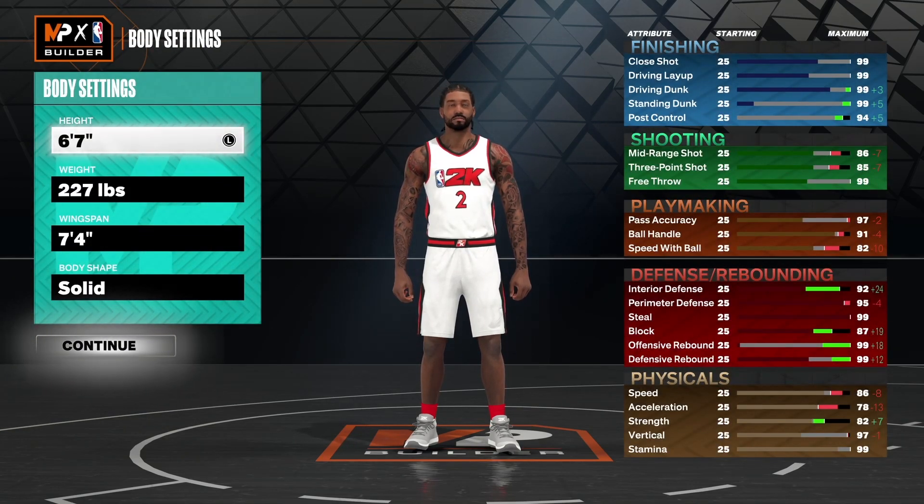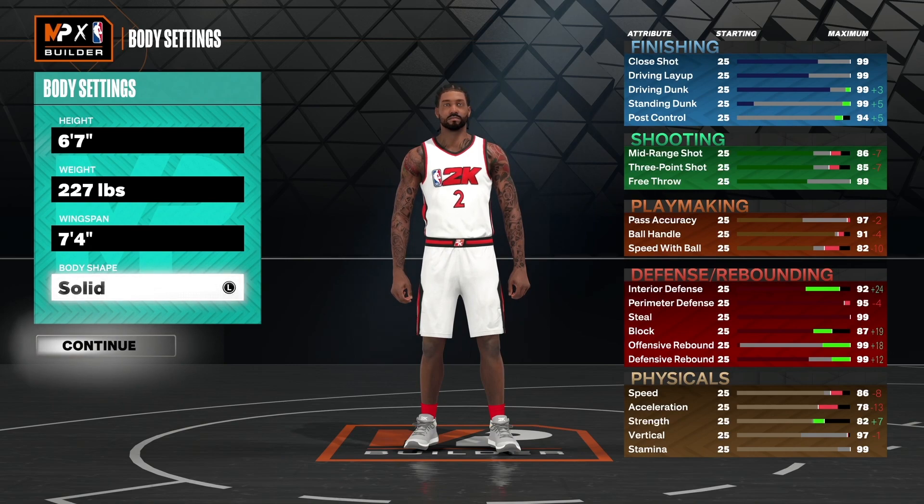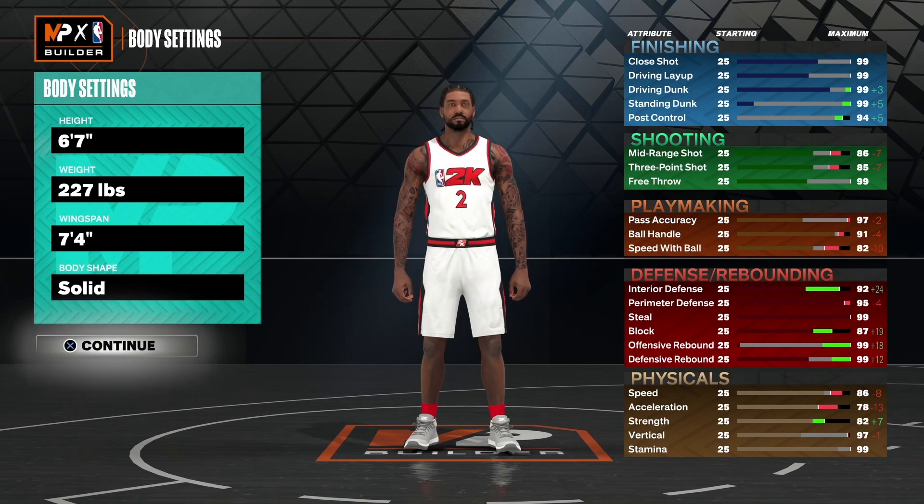For the height it's going to be six-seven, weight is 227, wingspan is maxed out at 74, and for the body shape I went with solid — just to give me that Kawhi Leonard look, even though I went a bit lower on the weight.